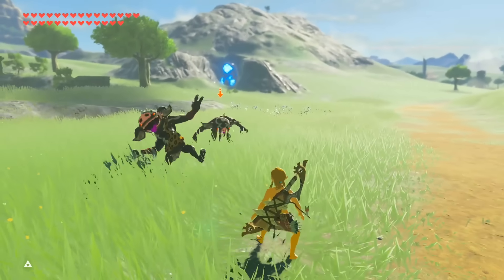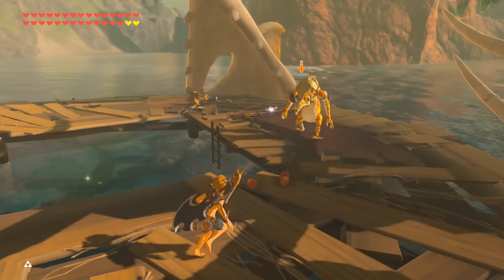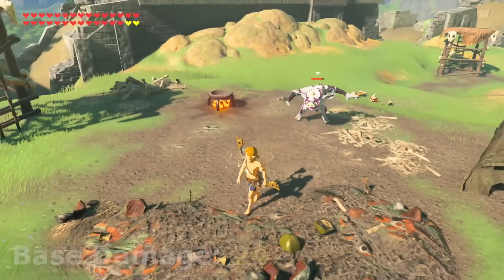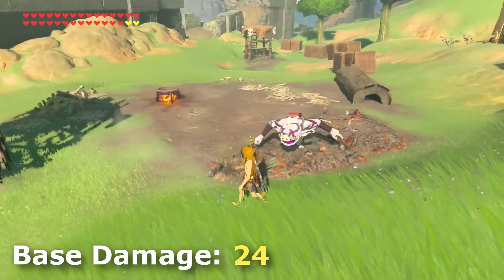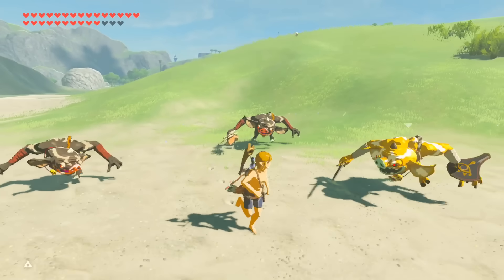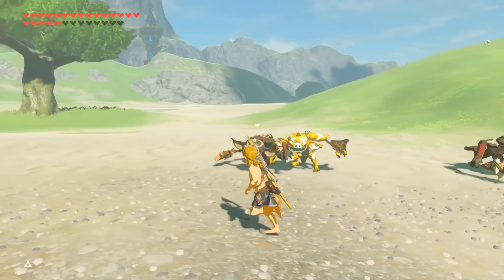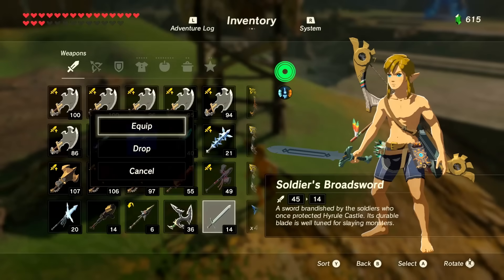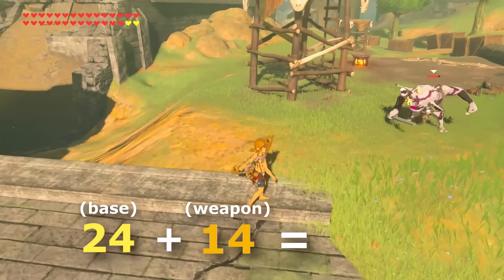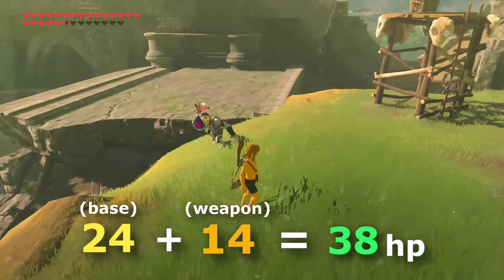Enemies deal damage to the player mainly based around one hidden stat referred to as their base damage, which is the unarmed attack power of an enemy that varies between tier and type. A white bokoblin, for example, has a base damage of 24, so when one of them attacks a player via unarmed strike, they will lose 24 HP, also known as 6 hearts. However, for enemies that can hold a weapon, the attack value of their weapon will be added to the enemy's base damage to create their final damage output. So if the white bokoblin is holding a soldier's broadsword which has 14 damage, this damage will be added to the 24 base damage to now deal 38 damage per strike, or 9.5 hearts, making these guys far more deadly than before.